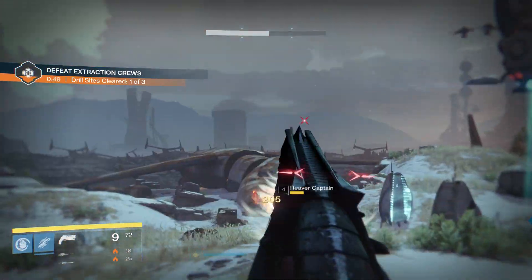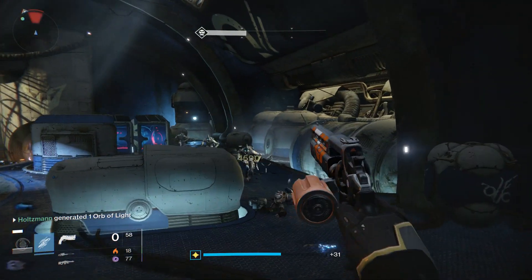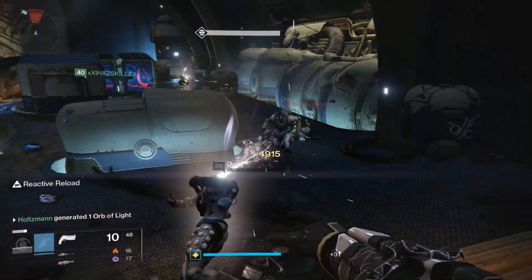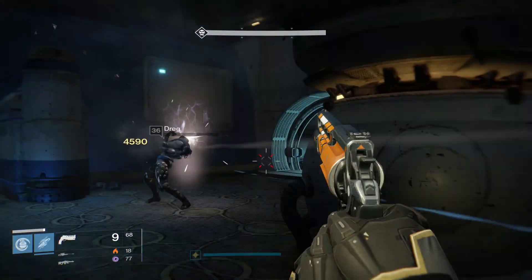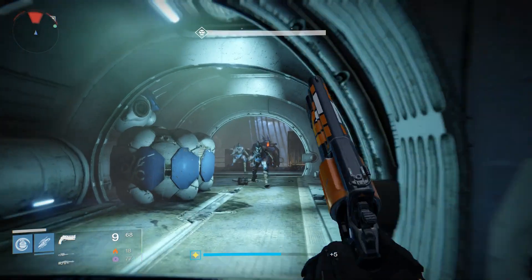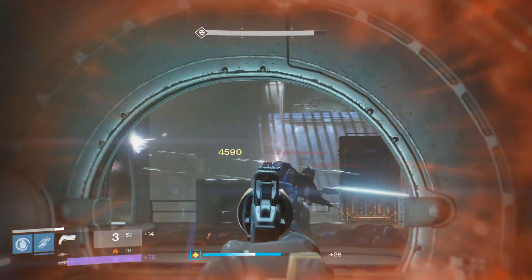In year one, hand cannons were arguably the absolute strongest primary weapon type due to the limited range falloff on weapons, high accuracy at all ranges, tons of ammo, all wrapped up in a high burst damage package. After the Taken King launch though, their damage falloff was neutered, accuracy when rapidly firing was basically removed, and the reserve ammo was reduced.